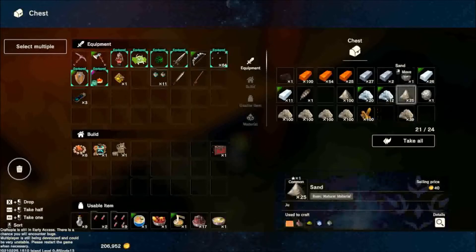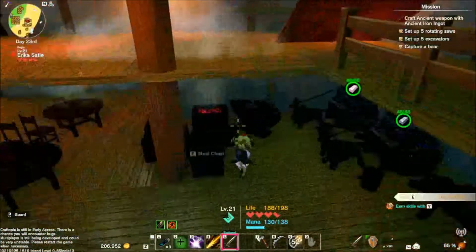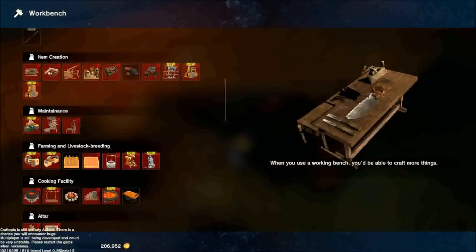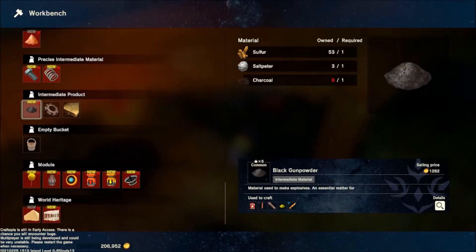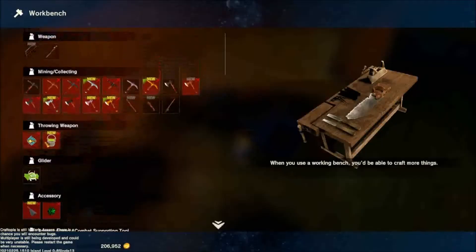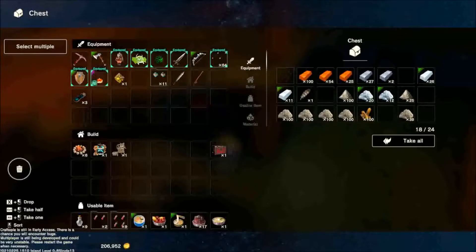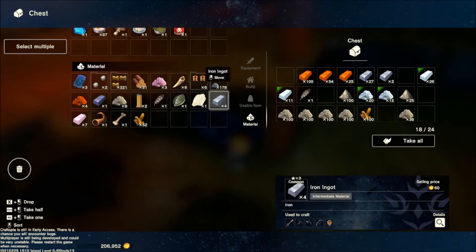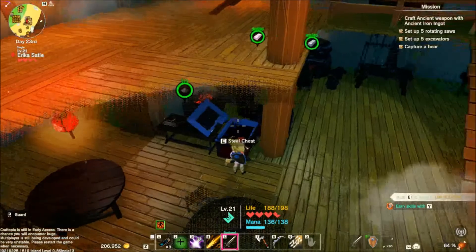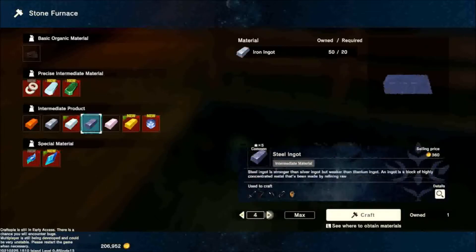I know I need sulfur and saltpeter. Where do I make gunpowder? Oh, charcoal. Oops. Perfect. Oh, bone, I think that's the other thing I needed. So we're good. Put those back. Take my gunpowder. I need to make — I don't know how many steel — so it's going to make five.